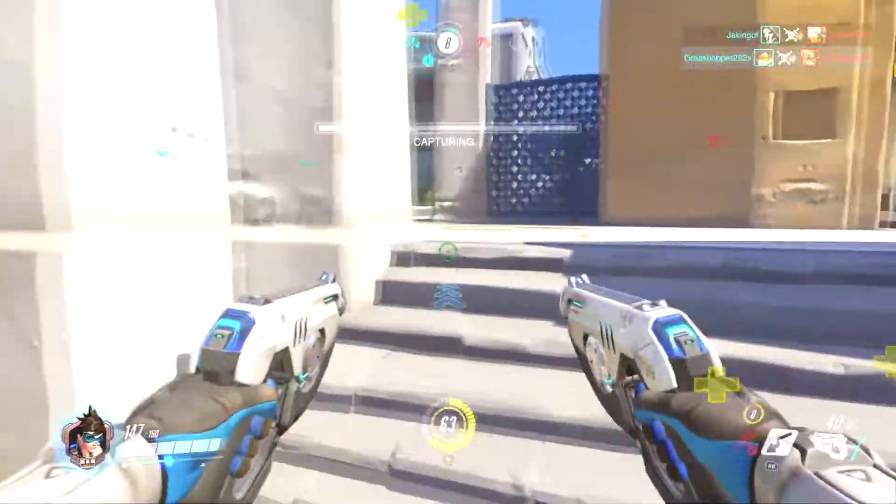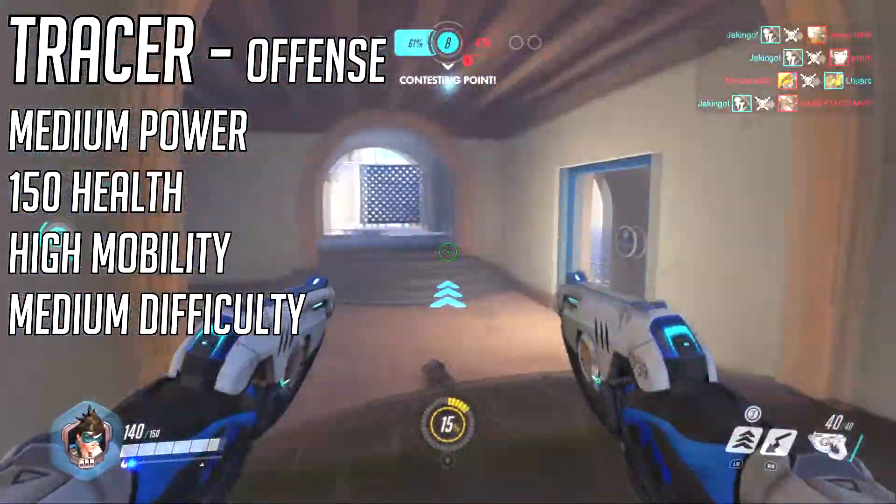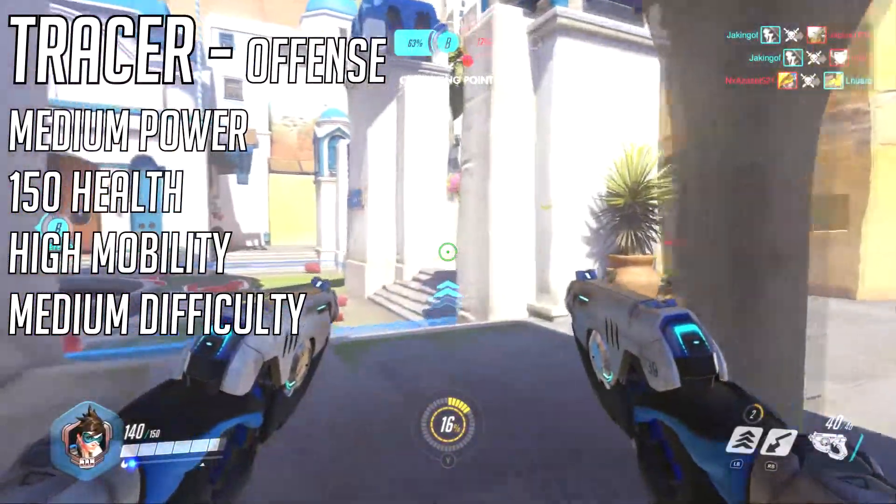She is an offensive hero with medium power. She's definitely a close range hero — high power up close — and then the damage drops off really fast, so it's hard to do much damage with her at long range. She has 150 health, which is below average; the average is 200. She has high mobility because she can dash forward with her Blink ability, and she is medium difficulty, two stars, according to the Overwatch wiki.